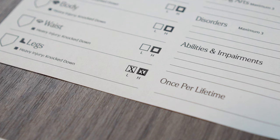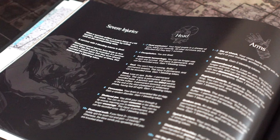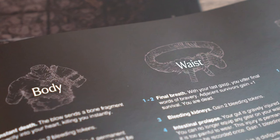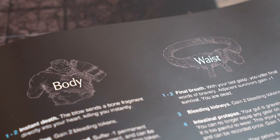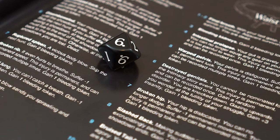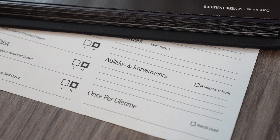If all injury levels are filled and yet more damage needs to be applied, we would turn to the severe injury story event, which is on page 86 of the rulebook. We would then roll once on this section for that specific hit location, which expends all remaining damage. Any effects for these severe injuries would then be recorded in the impairment section of the survivor sheet.